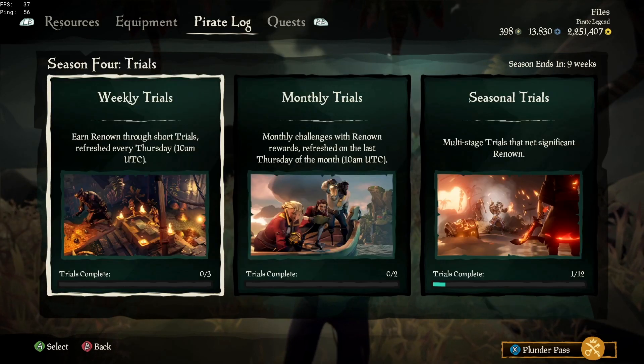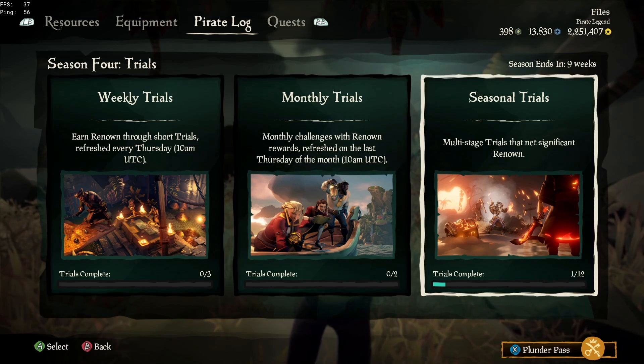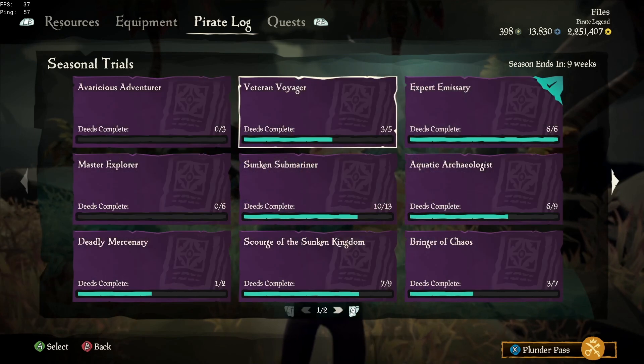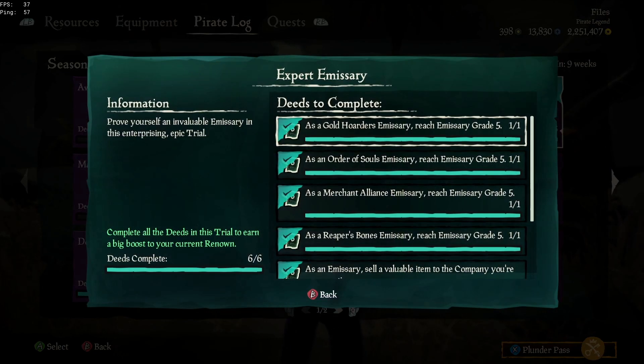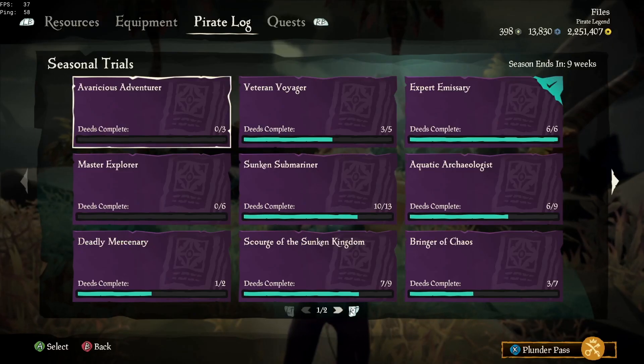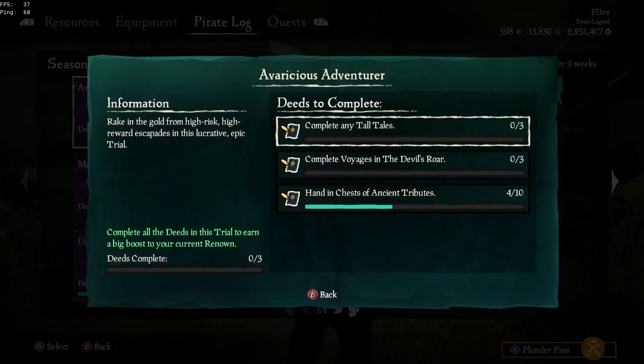Starting off, as you've probably noticed already, there are weekly, monthly, and seasonal trials. Unfortunately, that makes leveling up the season pass a lot slower because previously you had around 67 trials all at once, meaning you were probably unlocking trials you didn't even know you were doing. That was great because it gave you a huge boost to your renown. This time around, you're actually going to have to focus and dial in a little bit more on certain trials just to complete them.